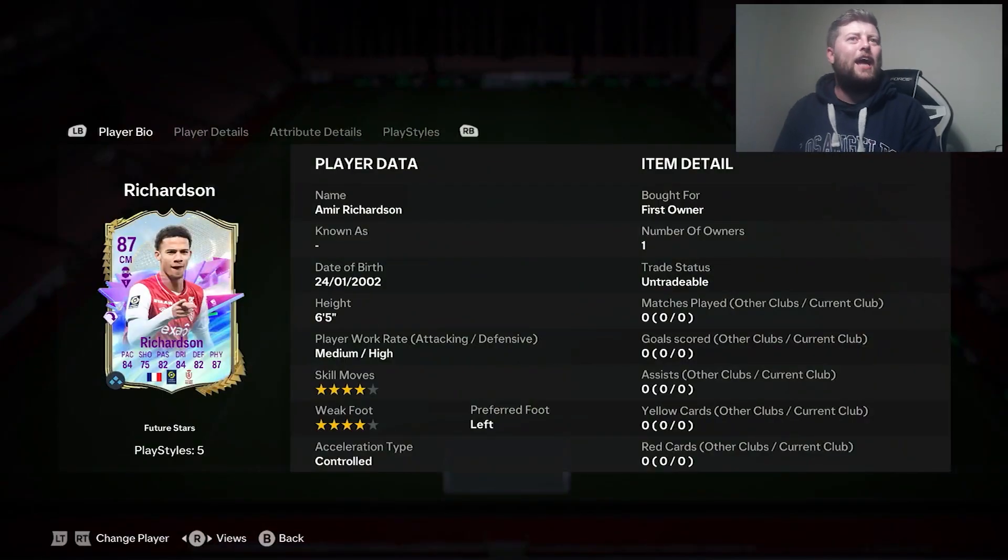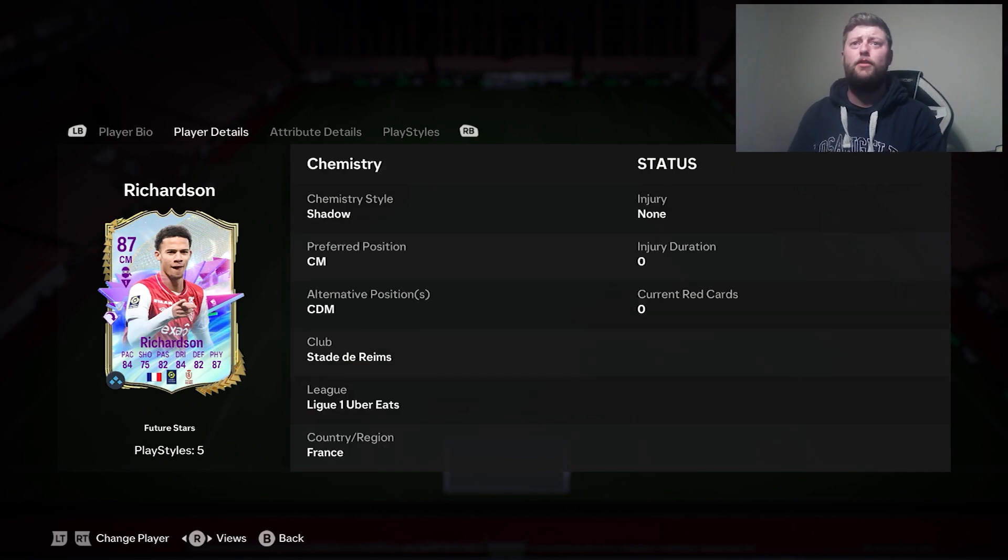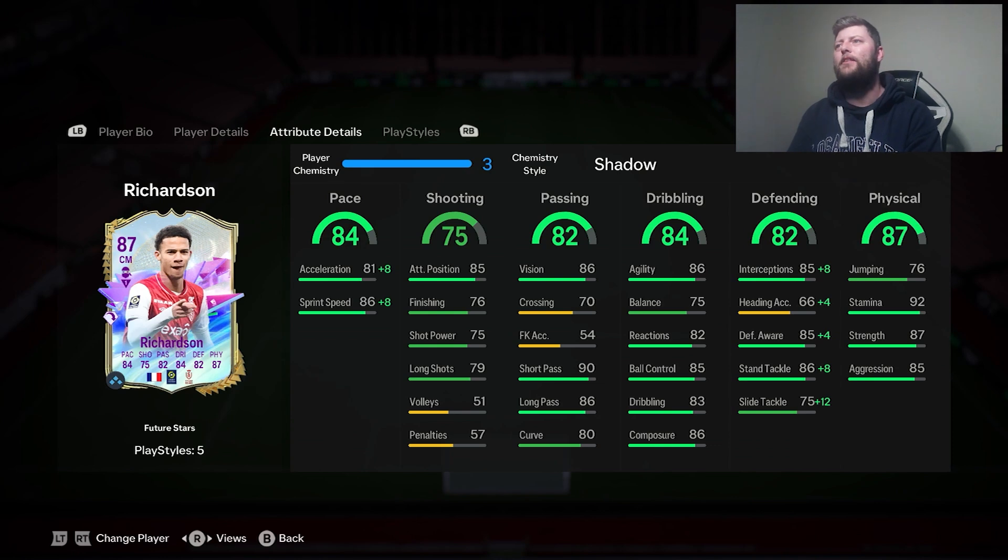Today we're looking at Richardson, the new Future Star SBC. It's very cheap, currently coming in at 40,000 coins — a four-star, four-star with a left foot, long ball pass, six foot five in the midfield. As a center mid or CDM, he's got 84 pace, 82 defending, 87 physical, 84 dribbling, and 82 passing. I'm interested to see if the 75 balance has a major impact on the card.